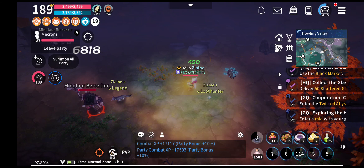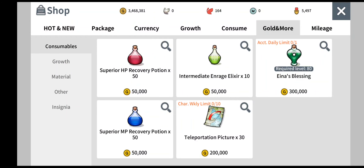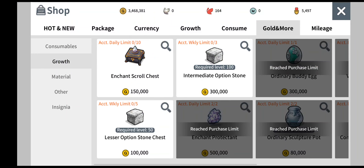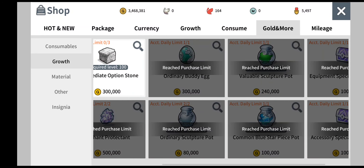All these 3 tasks we can also get from the shop. Just go into the gold animal under the growth page. There's a daily limit where you can purchase 2 ordinary sculpture pots, 1 valuable sculpture pot, and 1 common blue stuff piece pot from the shop. This is something I highly recommend that you get from the shop every day.